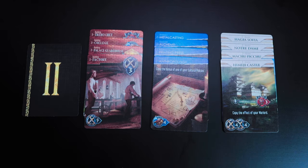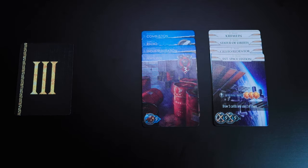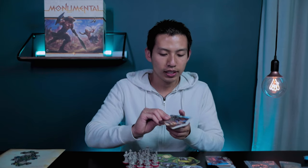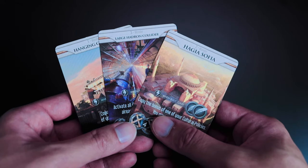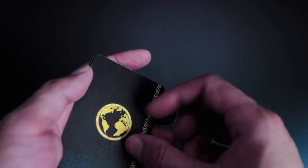Era two is the medieval era with four of each set. Era three also has four of each set, but zero building cards. As a quick side note, the game comes with three extra wonder cards — one per era. You can pick a random one to remove at the beginning of setup.